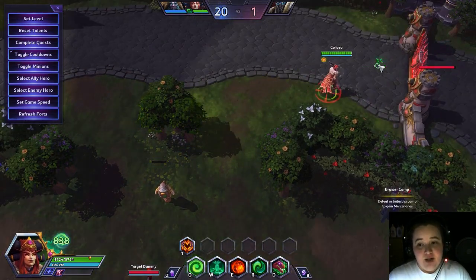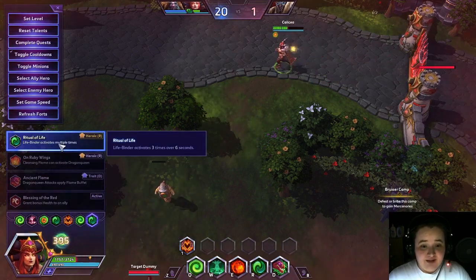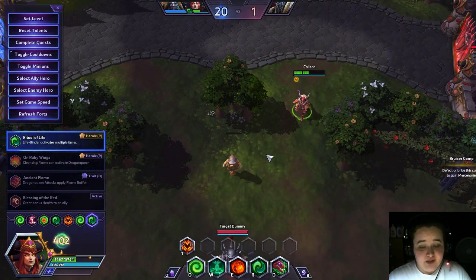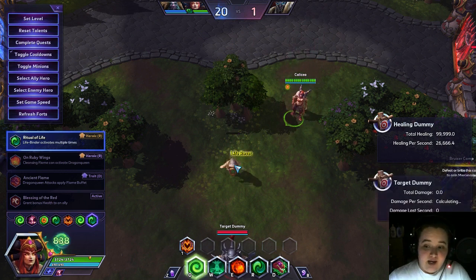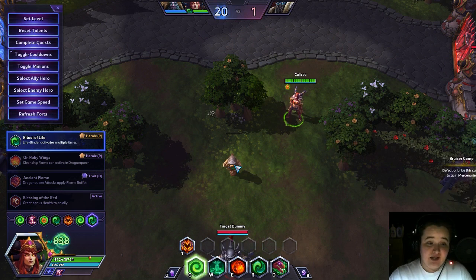The last talent is Ritual of Life at level 20 — and this is crazy good. Lifebinder now activates three times over six seconds. So it goes off, goes off, goes off. You throw this on a sturdy tank and they can just get in there, get the CC off, disrupt the enemy team, and you can save your squishies. If you get behind with Alexstrasza, I recommend never losing hope. She's not the strongest until level 7, then it really takes off — level 10 gets your ultimate, level 13 gives more utility, and 16 and 20 make it that much easier to save people. There are not many characters that can save people quite like Alexstrasza.